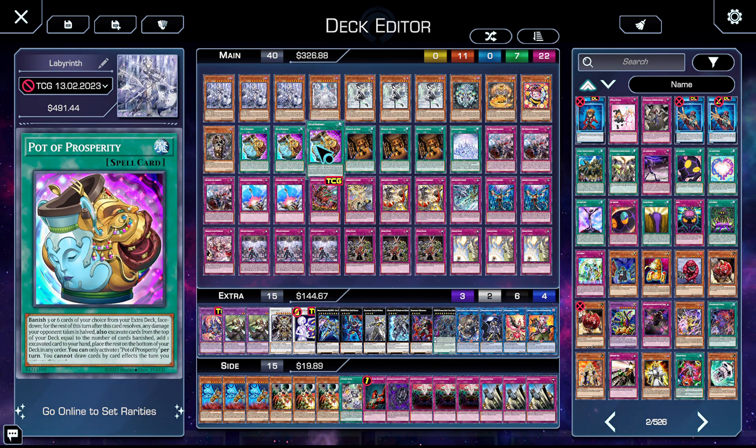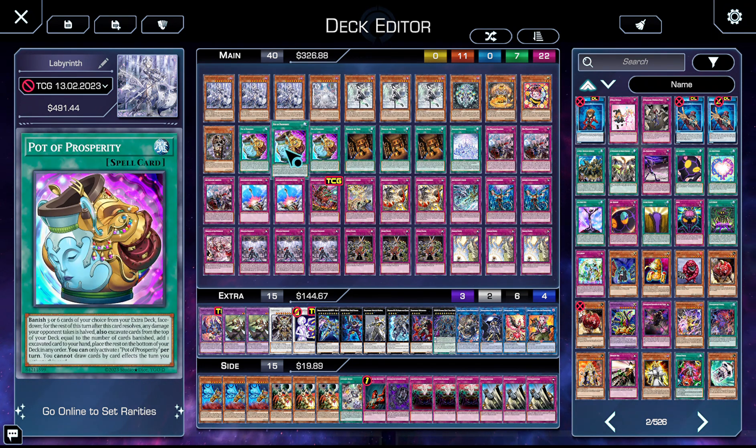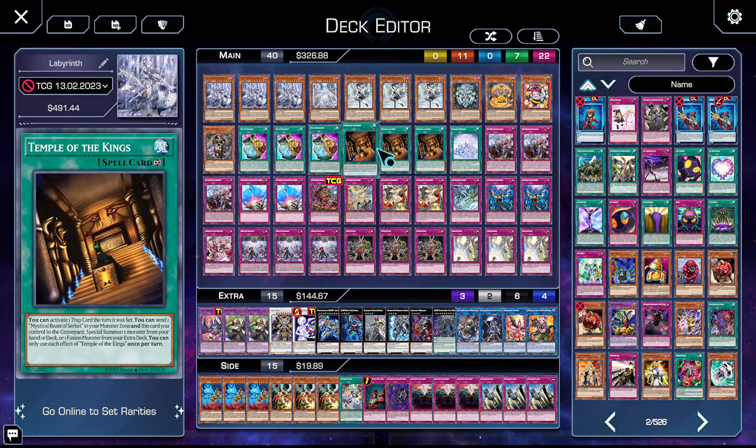Three copies of Pot of Prosperity — my builds revolve around Temple of the Kings, which raises the ceiling of Labyrinth so much, and we do everything to find it. We're very safe from Troll, which is very prevalent in this format, since we only add from deck to hand with exactly two cards: Ariana and Pot of Prosperity. Our extra deck doesn't mean a whole lot, so Prosperity is a natural fit.